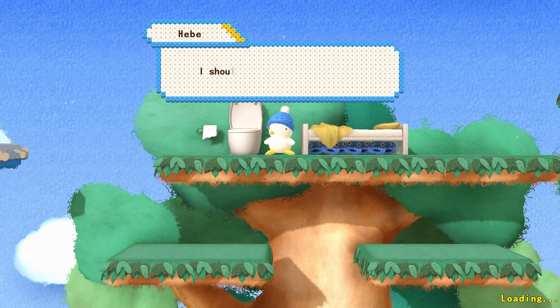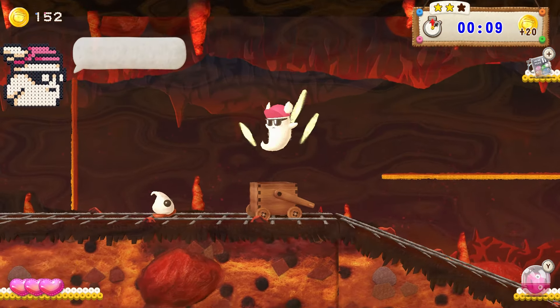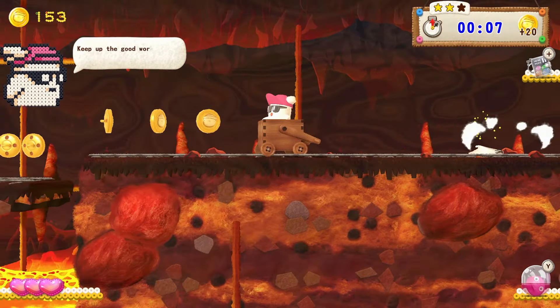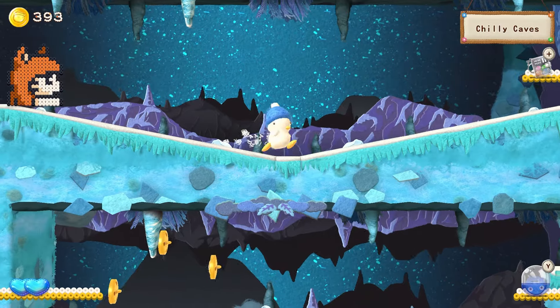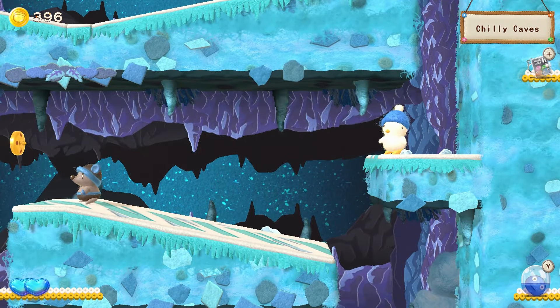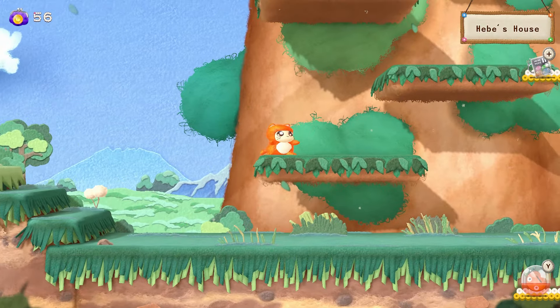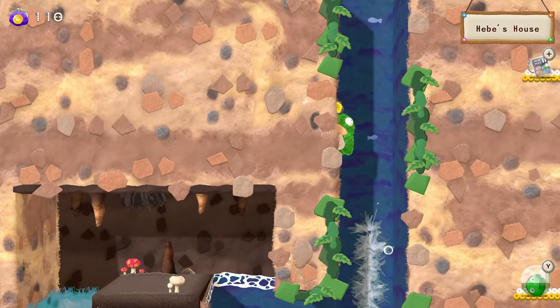The general flow of this 2D platformer reminded me of the Monster Boy games, as you travel to different areas, slowly amassing a gaggle of other playable characters that can bring you to other areas. Soon after adventuring to the Euphoria fields, Hebe teams up with Ochan, who can swim on top of water; Suke Zaymon, who has a floaty jump; and Jennifer, who can swim underwater.